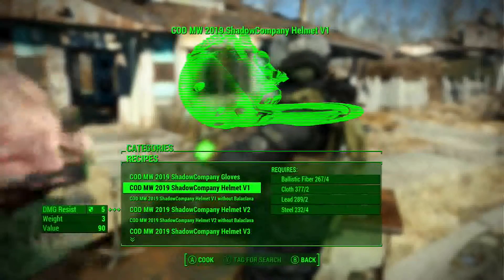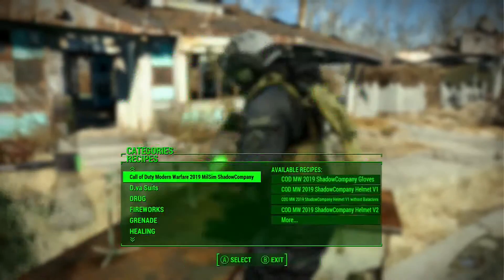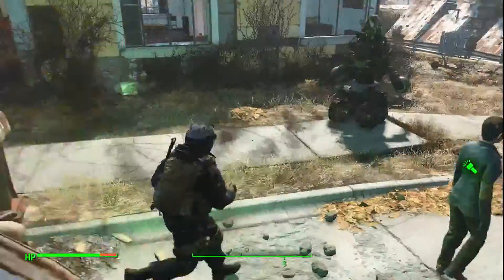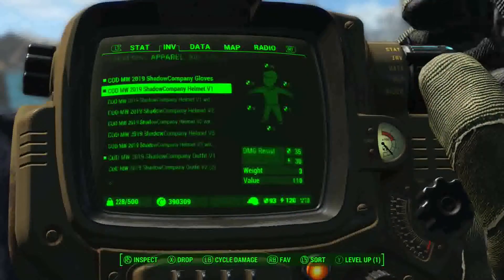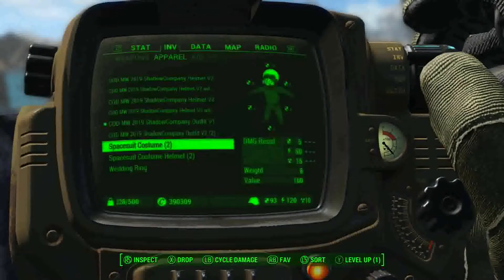You craft it using various things like ballistic fiber cloth, lead, and other materials. Then you'll get a few things to customize your character — there are different helmets and two different outfits.